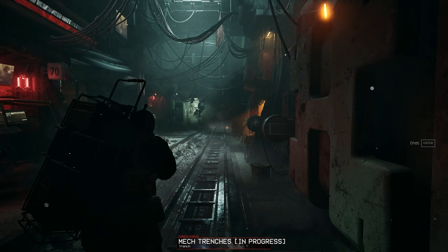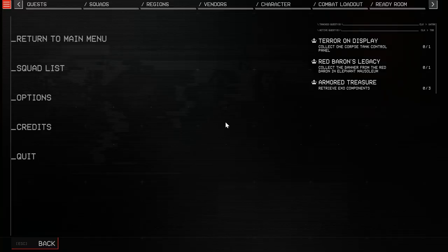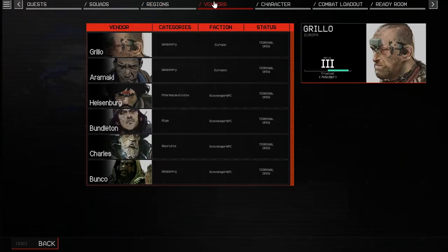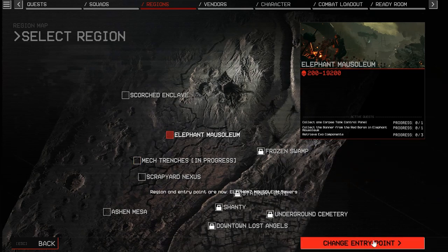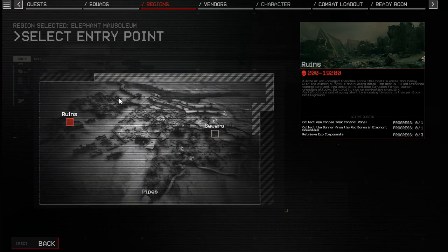Red Baron, huh? We have to take down a mech. Alright. That's in Mausoleum.